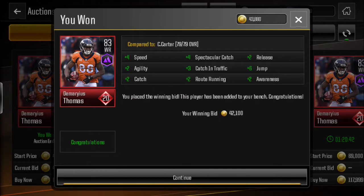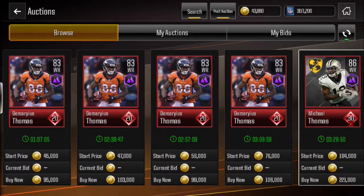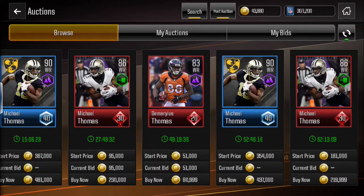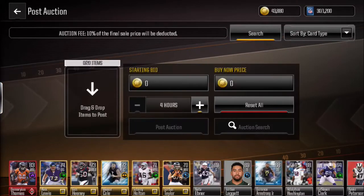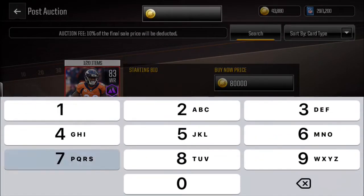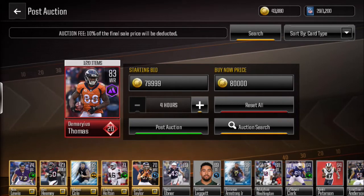The good part about this guy is I only had to wait like one or two minutes to get him, and I got him for a really affordable price of like 40,000. Then I looked for the lowest price of the DeMaryius Thomas cards and it was around 80,000 to 80,100, so I just put mine at 80,000. I sold him — that's like a 40k profit, and it took me one minute. It's just crazy.